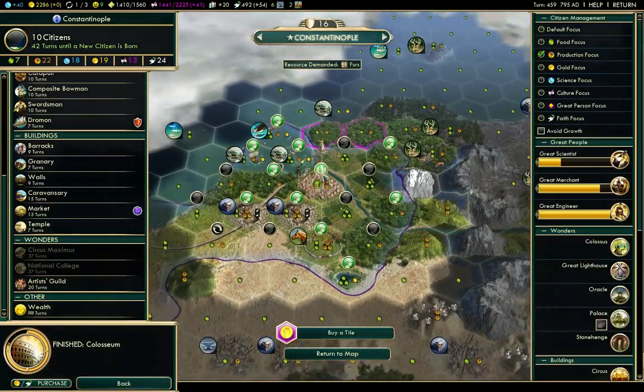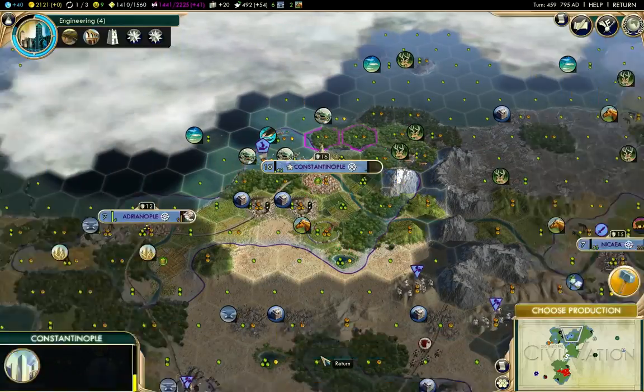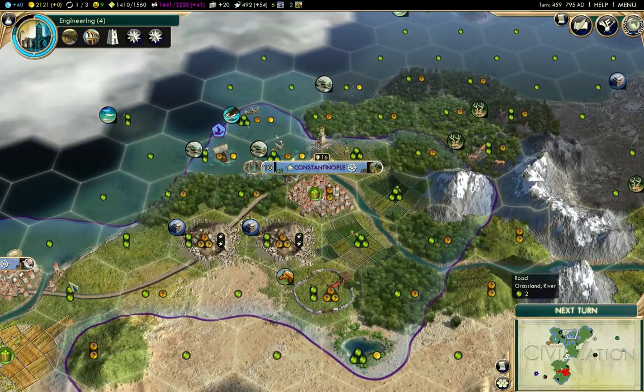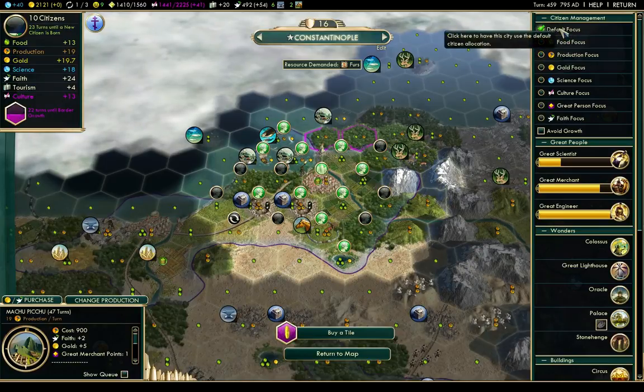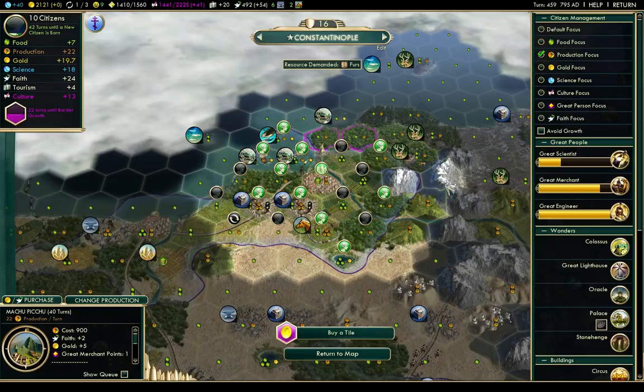I need to acquire the mountain - now I can build Machu Picchu. Am I on production focus? Oh, that's funny - default focus actually. No, it is better on production focus. It doesn't always work out that way anyway.